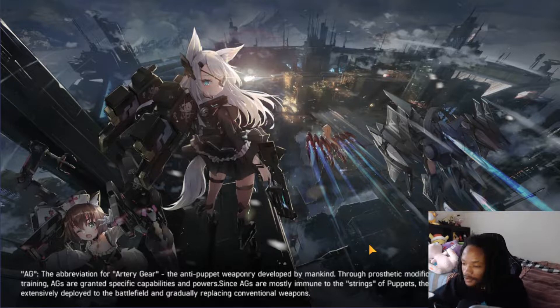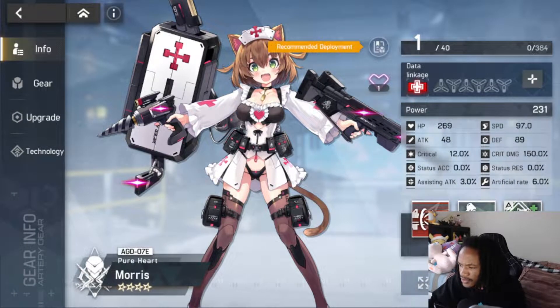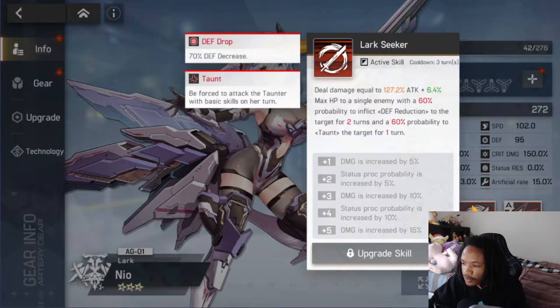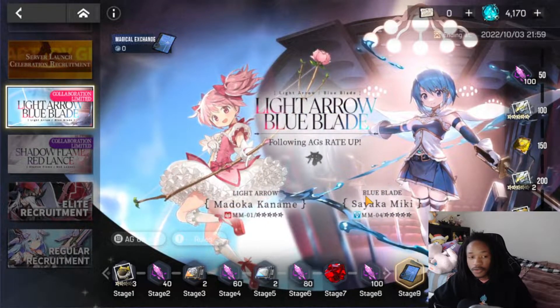I have an account I've had for a couple of days. It doesn't have any five stars, so it's good enough as a beginner's account. We have Alice, one of the best units in the game and very good for beginner accounts, and Morris, a really nice healer who removes all debuffs and heals all allies. We also have Neo, who is very good for defense down, gives herself a shield, and provides a team-wide attack buff.